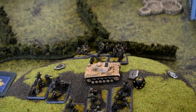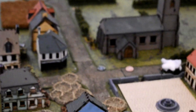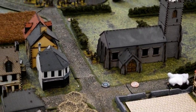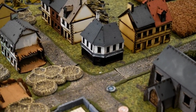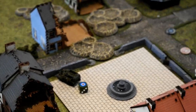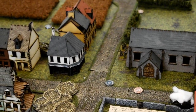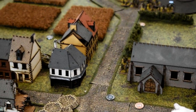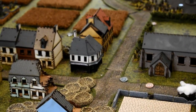With dawn breaking, we go into pin tests. The Canadians by the church attempt to unpin on a 3-plus and fail — still pinned. The Wasps do their last stand test and pass on a four. The Canadian platoon down to two bases does a last stand — rolls a five, so they're pinned but staying in the game. Now British movement begins with full daylight and much more visible.